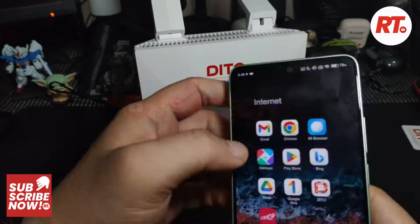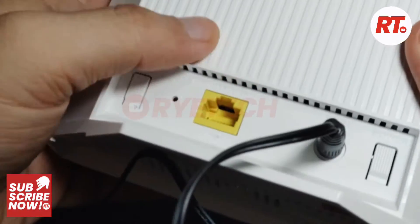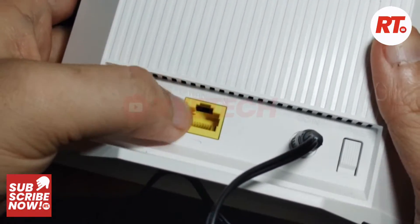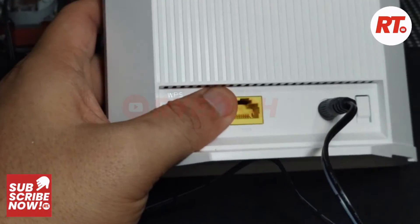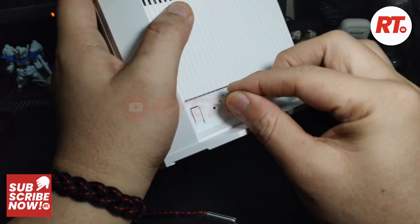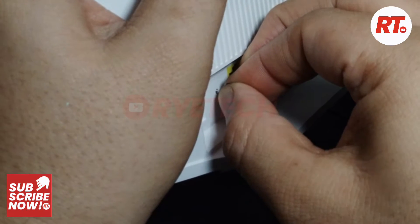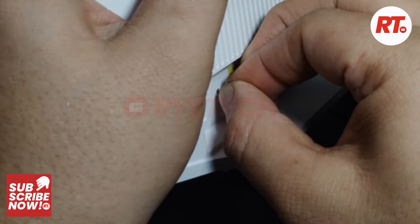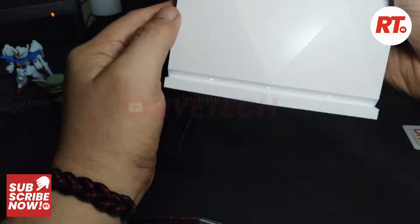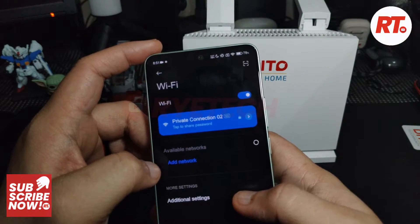I tried again, I couldn't connect, so I tried to figure things out. After a couple of attempts, I decided to take a look at the back and there you go — you have the reset button. I got the SIM ejector pin from the D2 SIM, and then I pressed the reset button. I reset it twice just to be sure, and then I tried connecting my phone again.